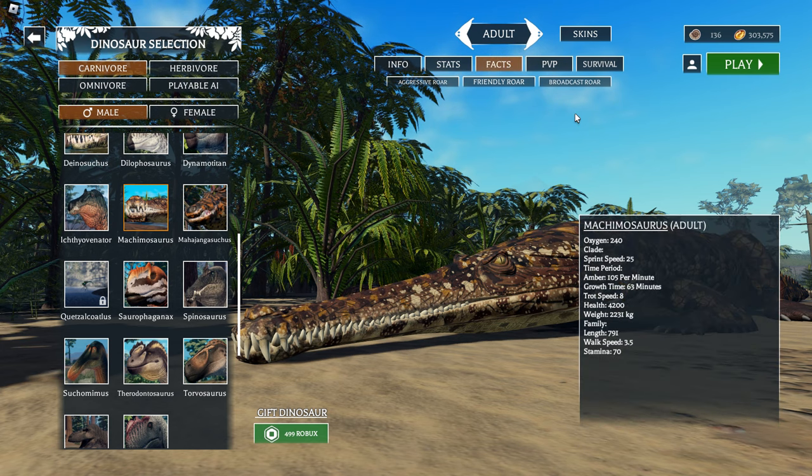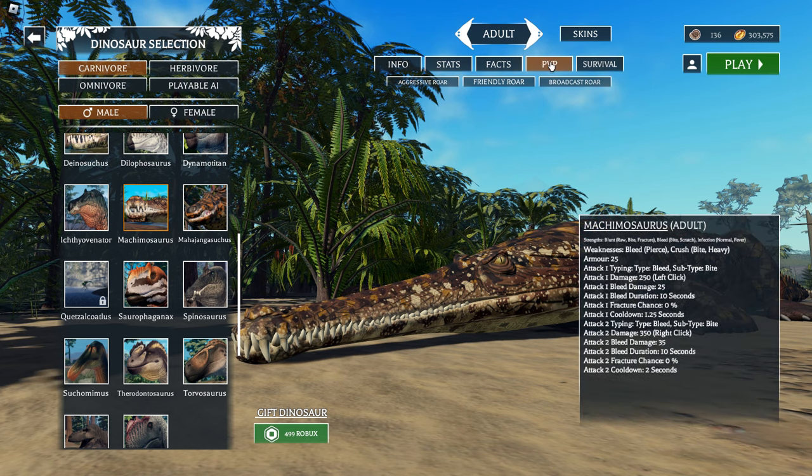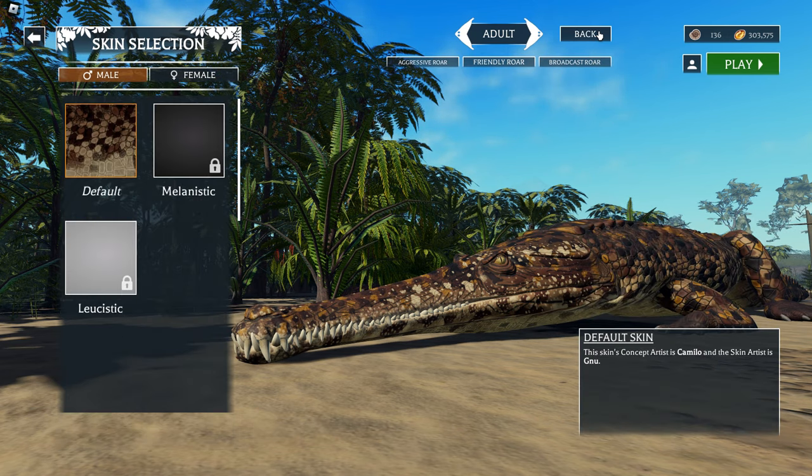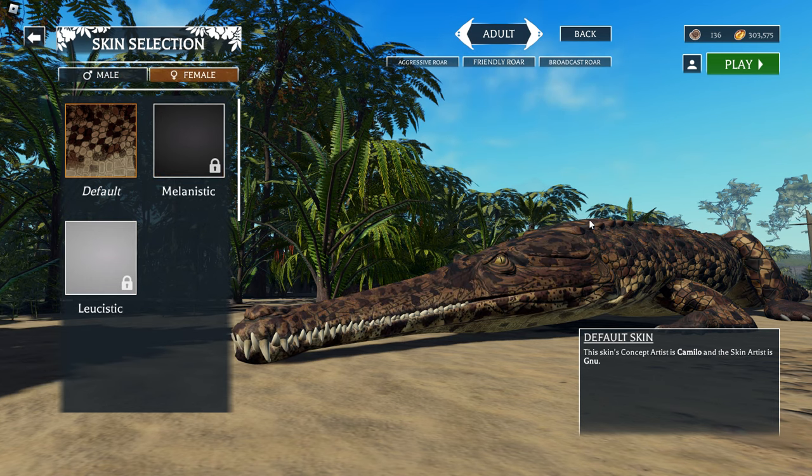Here's the facts, here's the PvP, and here's the survival. I don't think there's skins - well there is melanistic and leucistic - however you pronounce it, I always pronounce it wrong, sorry. Anyway, you can get these skins by obtaining eggs. Here's the female skin.